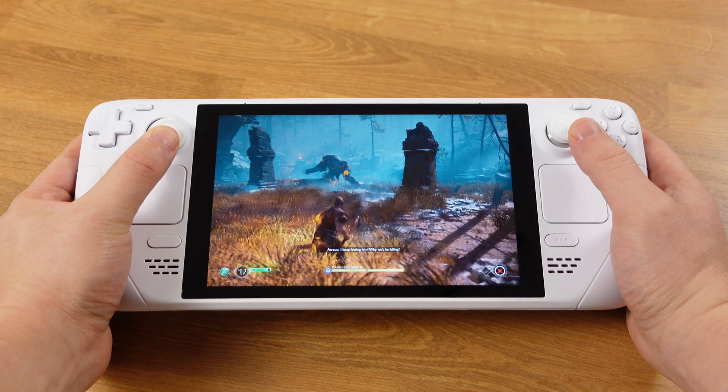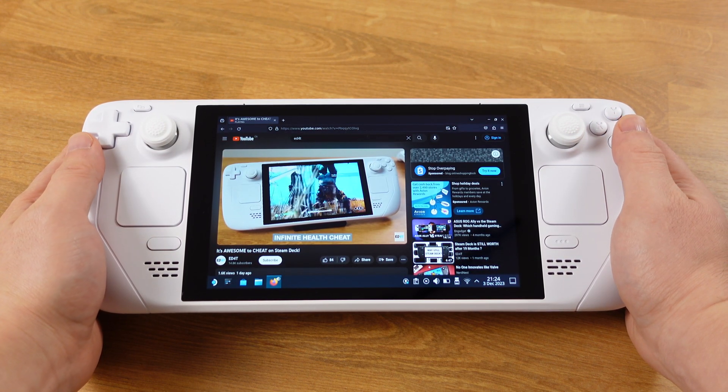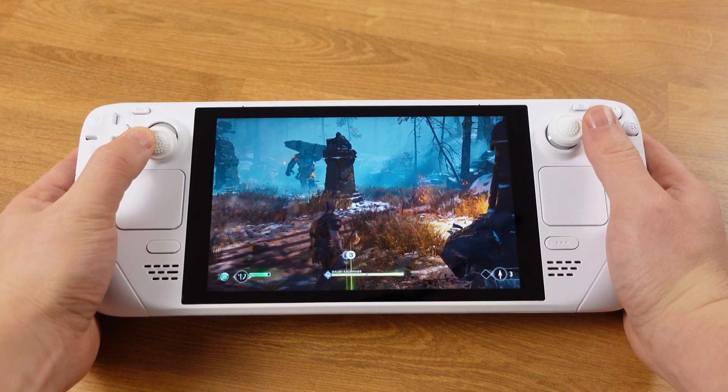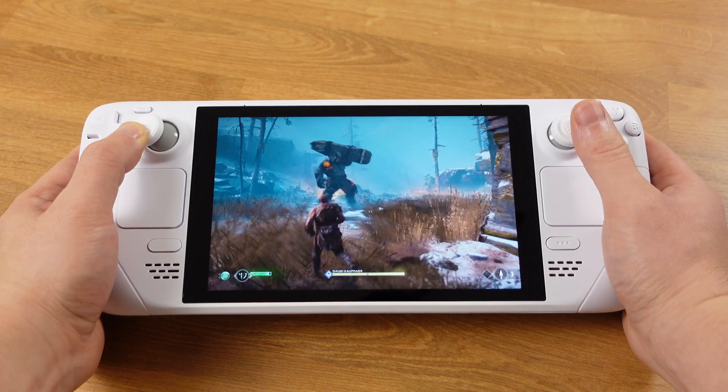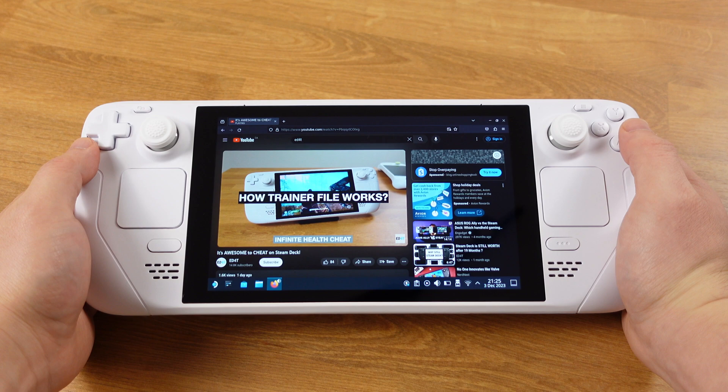The best thing I can do here is switch between desktop mode and gaming mode on the fly while I am gaming. This is incredibly useful if you need to look for some game strategies while gaming, so we can quickly switch to desktop mode without closing the game.